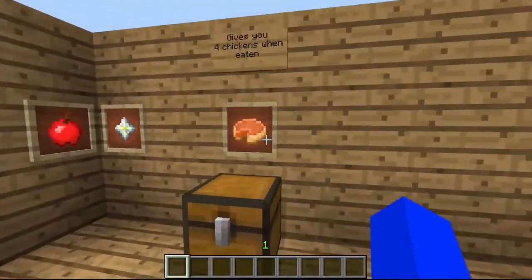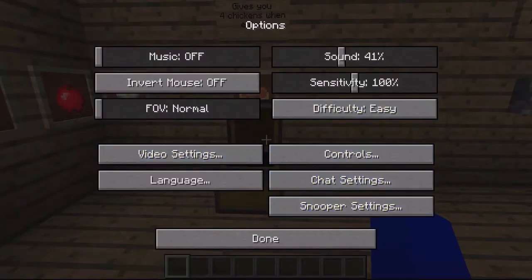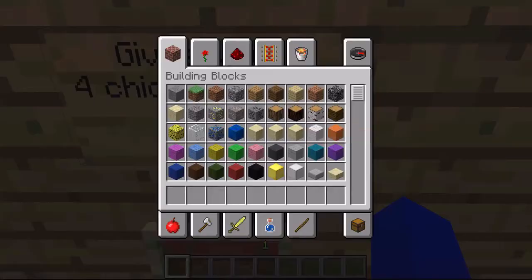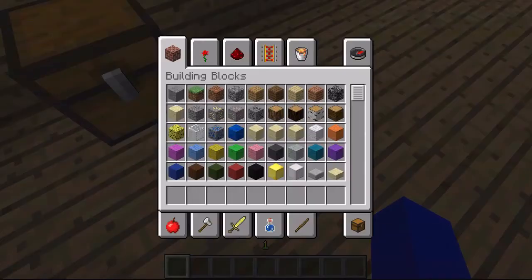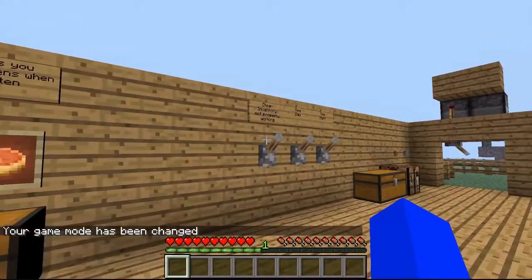We now have a pumpkin pie, which is crafted like so. It gives you four hunger bars when eating — the little hunger bars that would be over there if I was in survival.